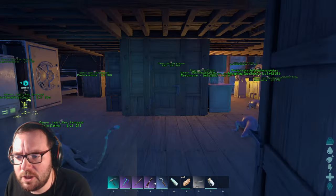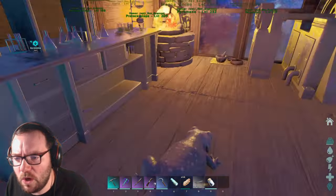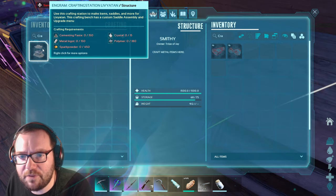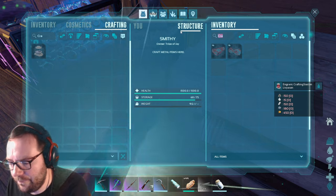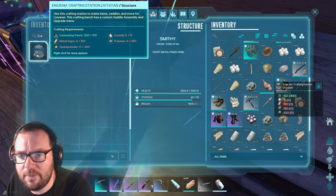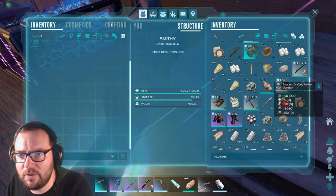It needs 150 cementing paste, 150 metal, 450 spark powder, 15 crystal, and 180 polymer. Spark powder we might have to work on but the rest is pretty easy. You apparently craft it by hand - let's track that.